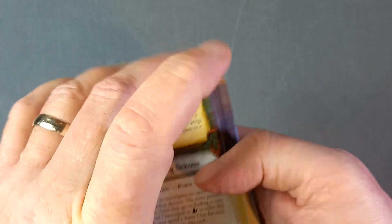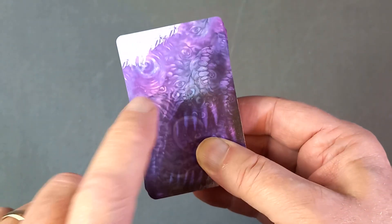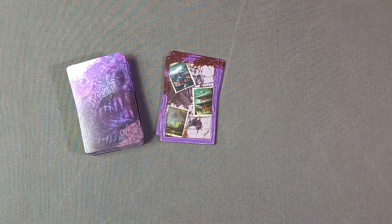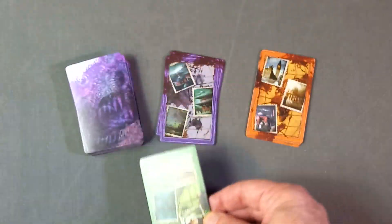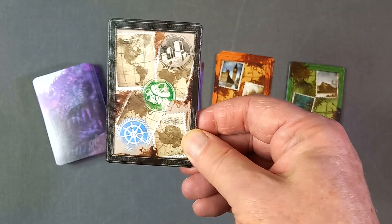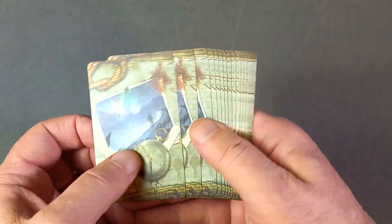Then there are cards. We have the Mythos cards, split into blue, green, and yellow — I won't show you them because you want to keep that as a surprise, but we build that deck to battle the ancient ones. Then there are the encounter cards, split up into each geographical area: Asia and Australia, Europe, the Americas, and a sort of general deck. There are also 18 expedition cards across six types, depending where that token is.